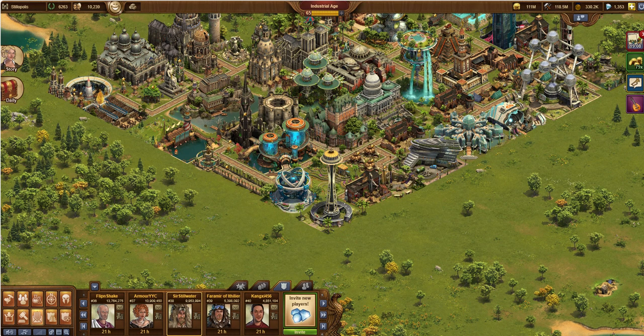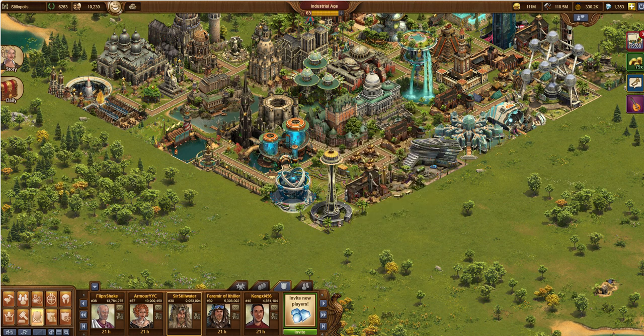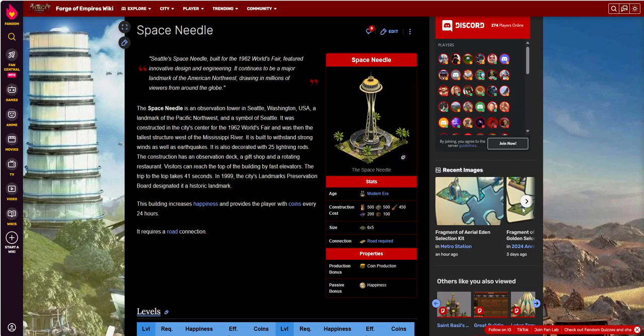I'll explain my strategy on actually getting FPs on that too. I'll jump over to the wiki — this is the ForgeEmpires wiki; I'll put a link down below. It's a great resource to learn about great buildings. Let's talk about construction costs. Since it's a modern era building, you get modern era goods. It costs 500, 500, 50, 200, 100 — so a couple at 500. It's pretty expensive.